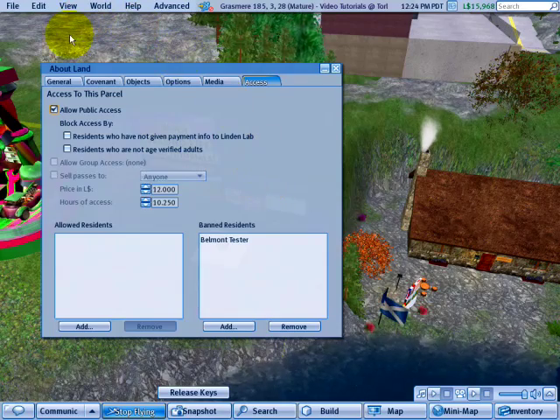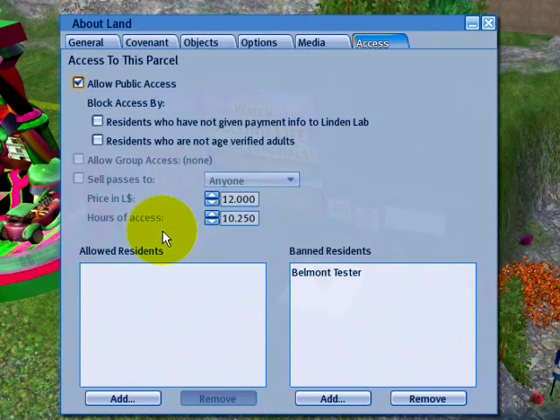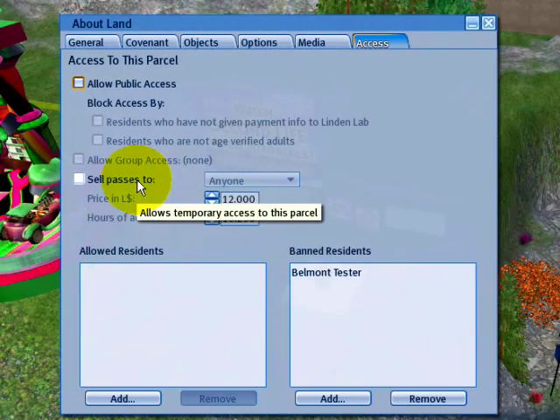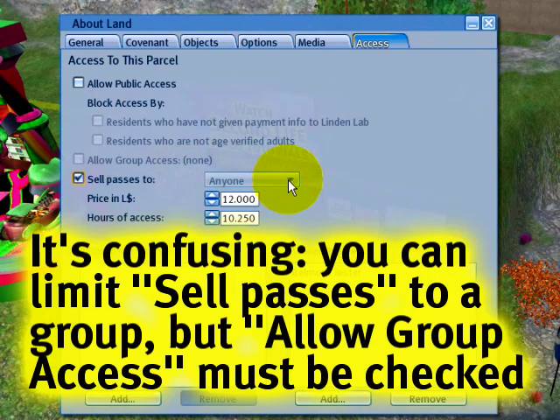Back on Torley Linden's screen, under About Land and the Access tab, let's have a look at these various options. When Allow Public Access is off, that means no one can access it except for more selective groups. If I uncheck this, notice that I can sell passes. This isn't a very useful feature — some people have their own scripted solutions, because as the system works it's kind of limited. Notice that if I click Sell Passes, I can't even select. It's a little confusing.